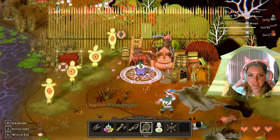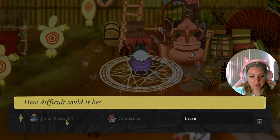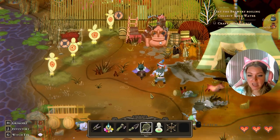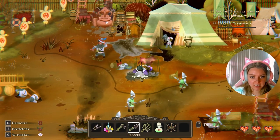It also looks like we're going to need a lot more clay as well as campfire embers. We can do the twigs, but yeah, we'll need five jars of water and a cinder box. So let's go ahead and leave and go collect those resources — we'll be sure to dig out here.